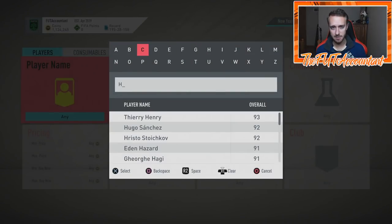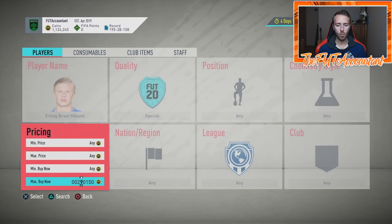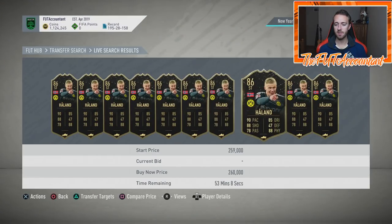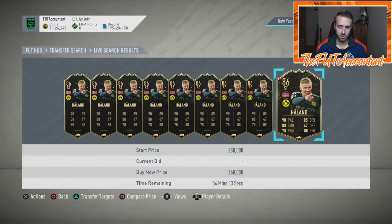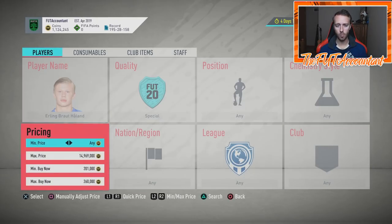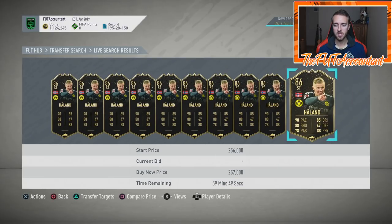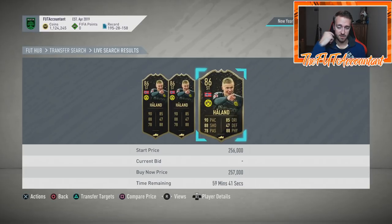Especially with Future Stars coming up, I feel like Haaland should be getting a Future Stars card. He could obviously also get a Winter Ones-to-Watch from his transfer to Dortmund, so it'll be interesting to see how many special cards EA gives him since he's already 86 rated. If there's a Future Stars Haaland being teased this week — Tuesday, Wednesday, or Thursday loading screens — I'd expect some panic selling on this one, as people would assume he's getting a Future Stars card.